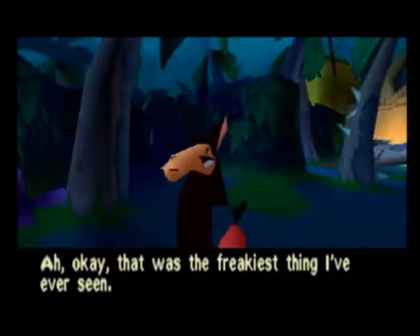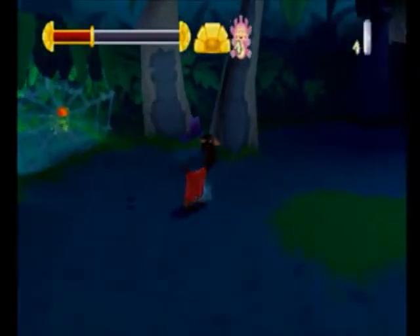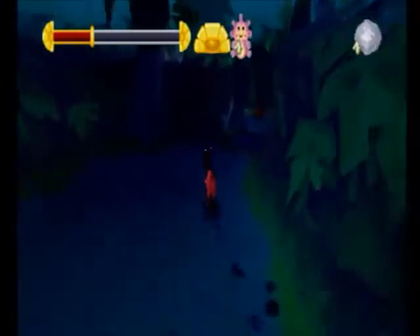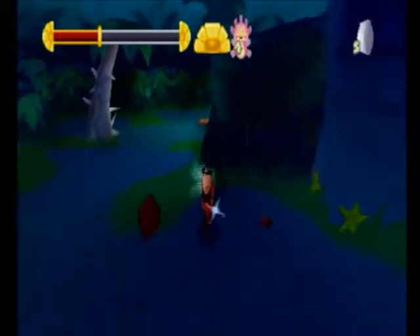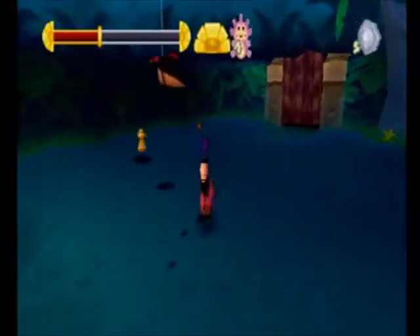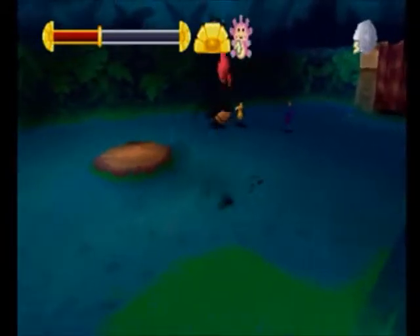'That was the freakiest thing I've ever seen. I bet you've seen freakier things, Kuzco — like a mutilated servant or something.' We're going to be encountering these spiders in this level. Let's get this pot first. Be careful where they come in, because they will lower themselves from the air — you can even look up in first person and see them.